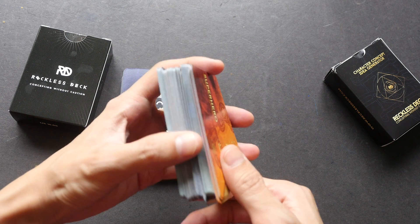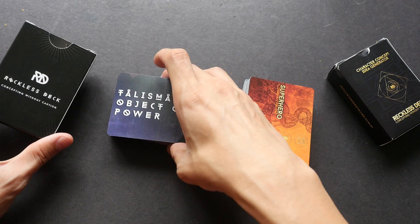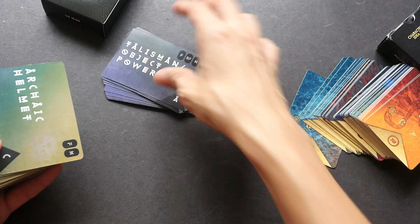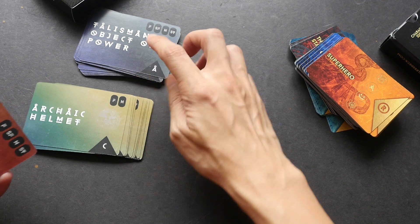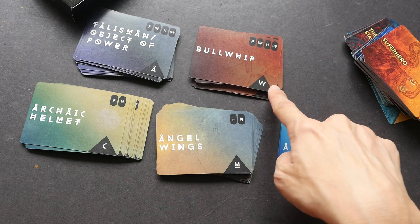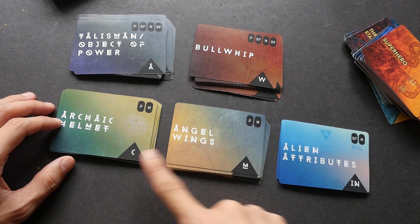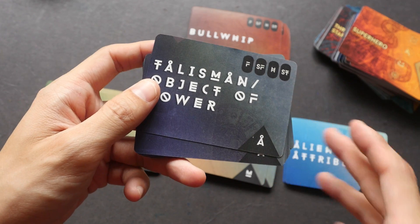If you want to support him, you can do so before the campaign ends. For Volume 1, there's a deck of 72 cards divided into five categories — this applies to Volume 2 as well, but Volume 2 has six categories. There are letters on each card to identify the category.